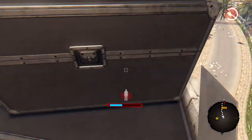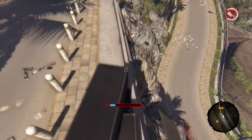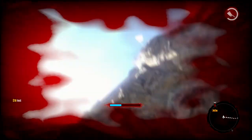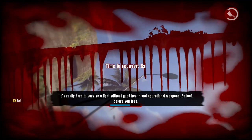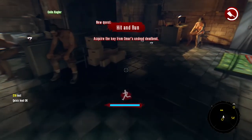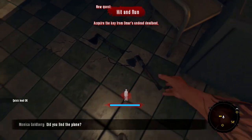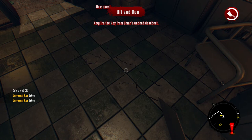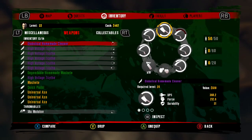If there are any other ways of duplicating I will try them out and see if they work, but this is the only one I've found to duplicate weapons on this Dead Island so far. There you go — I've got three axes. Hope you did enjoy it and I'll keep you updated if there's any more. Thank you, bye.